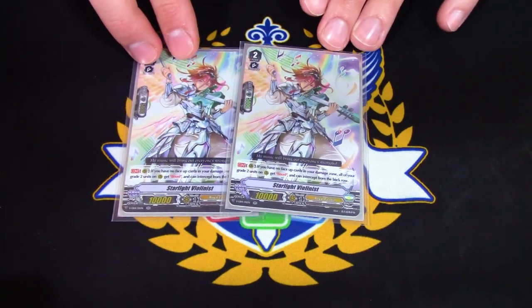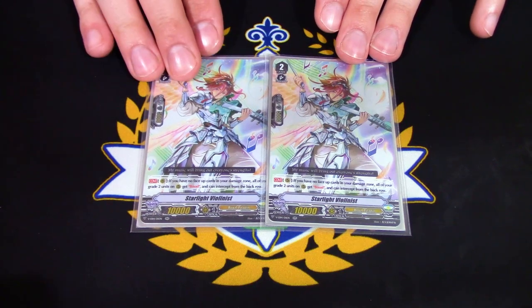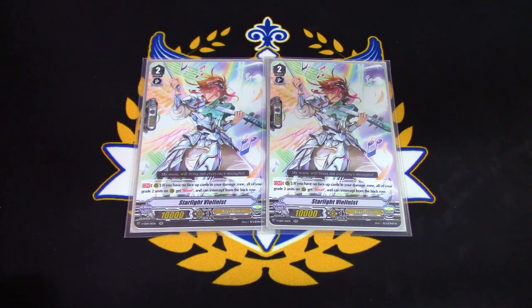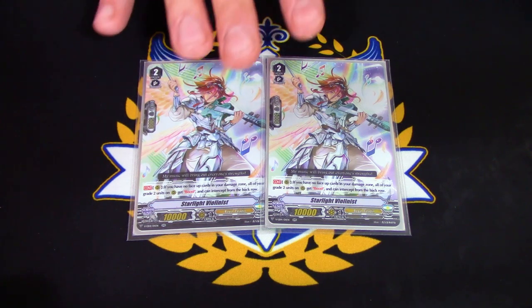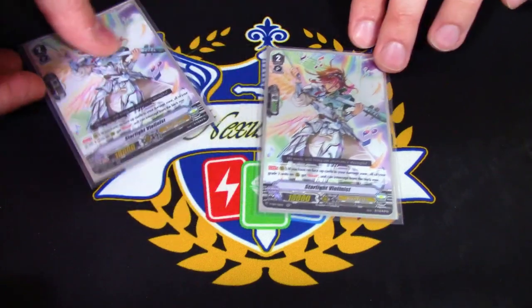Next up for grade twos, the MVP of the deck — Starlight Violinist. If you have no face-up cards in your damage zone, all your grade twos get boost and can intercept from the back row. This just complements Altmile really well; you basically always want to have this on the board as much as possible. I was running it at three but found I was able to search out Violinist enough at two, so keeping it at two works fine.